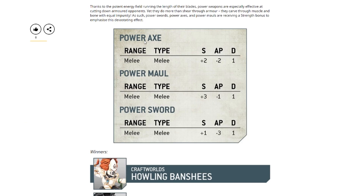Moving on, we come to the new profiles for power axes, power mauls, and power swords. Power axes are going to be plus two strength, minus two AP, one damage. Power mauls are going to be plus three strength, minus one AP, and one damage. And power swords are going to be plus one strength, minus three AP, and one damage.